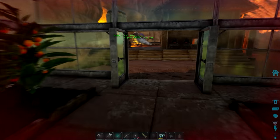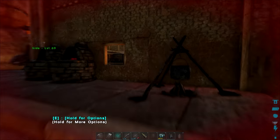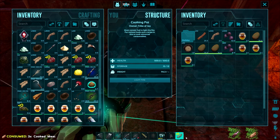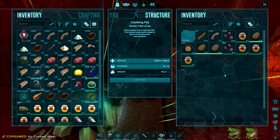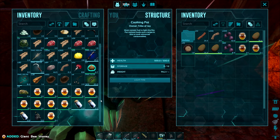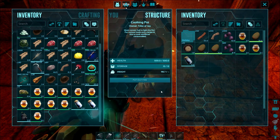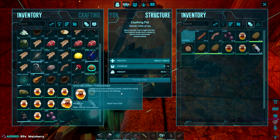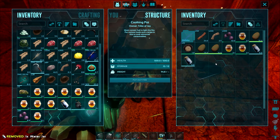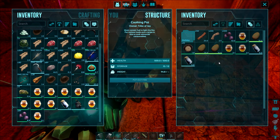One last tip — if you're breeding dinosaurs and want a full imprint but the youngster asks for something you haven't got, maybe a version of kibble or raw prime meat, you can cryo freeze that dinosaur, immediately throw it back out and it resets what it asks for. So if you don't get exactly what you want and you're asked for a kibble you haven't got, just cryo freeze it, throw it back out and it will ask for something different. It won't really affect the timing, so you'll still be able to get all your imprints and cuddles in — a great tip for those breeding without mods or the nanny.